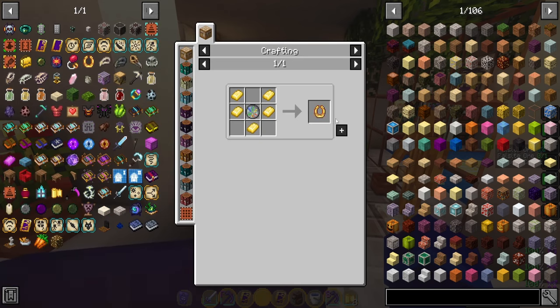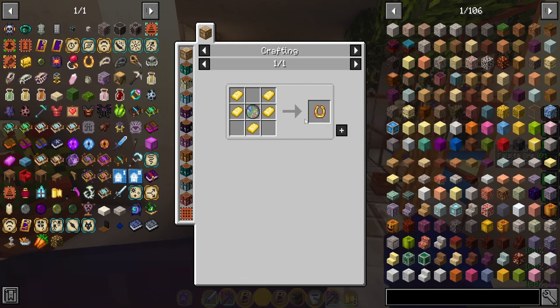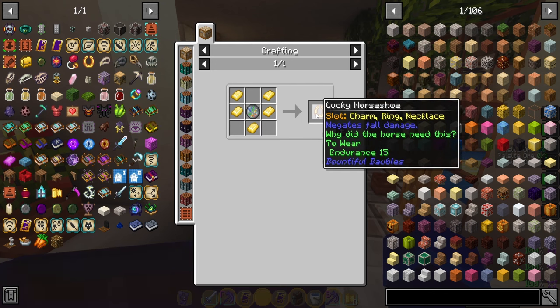So the first item we're going to look at is the Lucky Horseshoe. This is a charm. It goes in your charm, ring, or necklace slot. You can find these in dungeons inside a treasure chest.